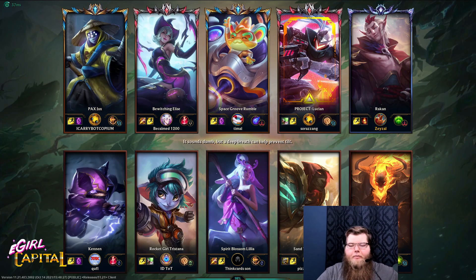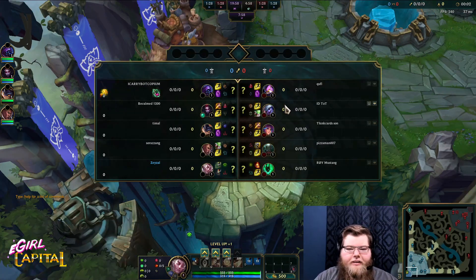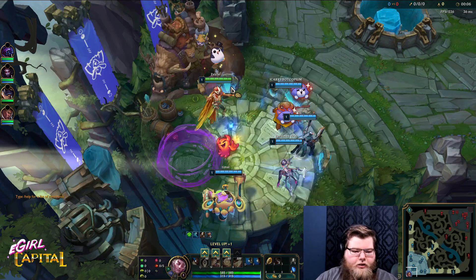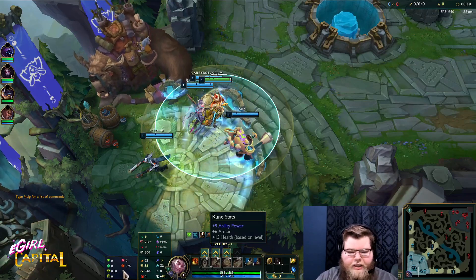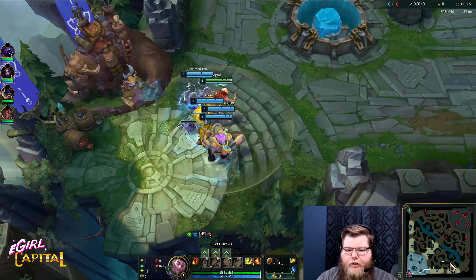I should have ran Unflinching this game, but I'm testing the super health stacking page. No Unflinching versus Kennen, Lilia, Pyke, Thresh. But I'm stacking health, don't worry. 15 health based on level. How am I ever going to die with my 15 extra health?